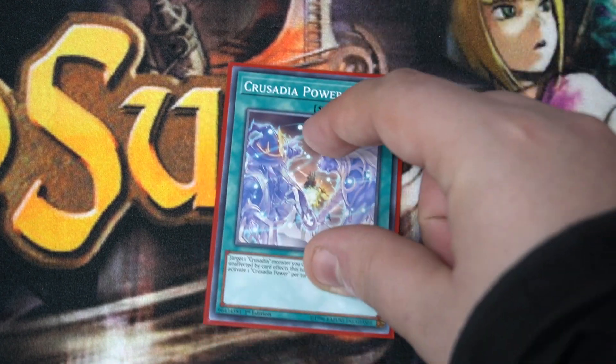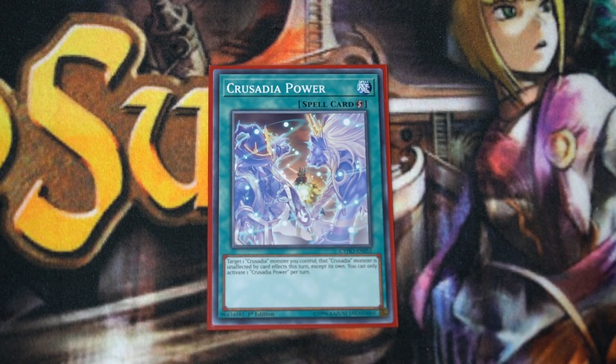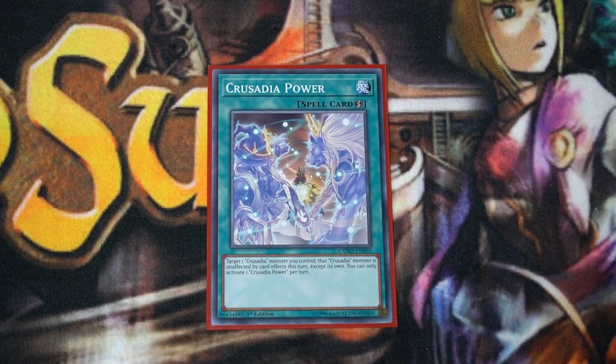One copy of Crusadia Power. This is searchable as well with the link monsters and helps you deal with interruptions. It's a quick-play spell: target a Crusadia monster you control — that monster is unaffected by other card effects except its own that turn. You don't want to use this on your main boss monster; this is used on your lower link level monsters, because it allows you to get their effects through without interruptions. Your opponent can't stop them, which lets you continue to link climb. The fact that it's searchable is fantastic.